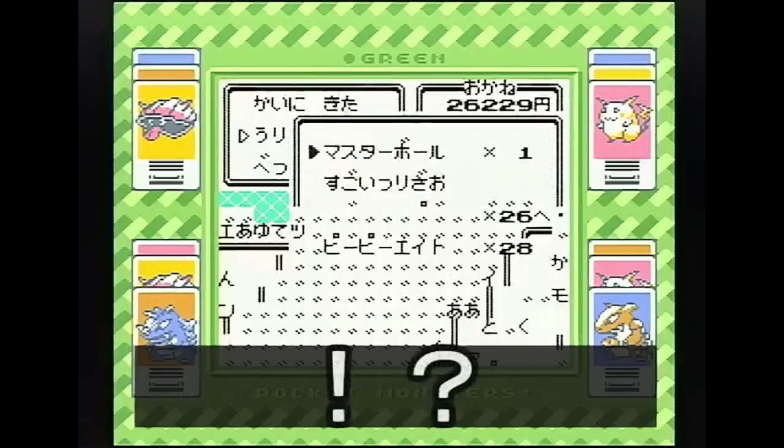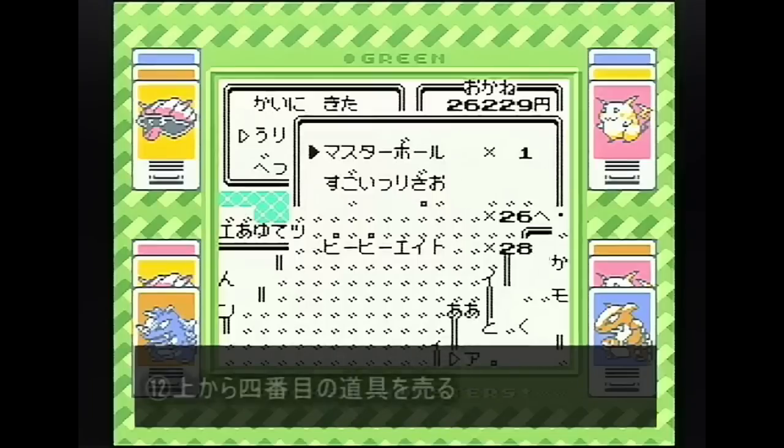ステータスを見ましたら、店員に話しかけます。で、4番目の道具を売ります。1、2、3、4。4番目のPPAでですね、こちらを売ります。そうすると、道具の2番目、売れない道具の所へ行きますね。そうしますと、勝手に2番目の道具が売られるらしいので、売られません。